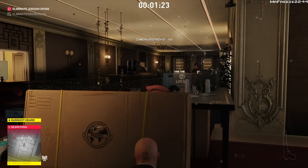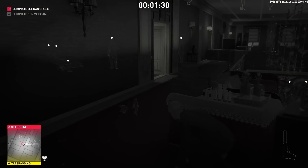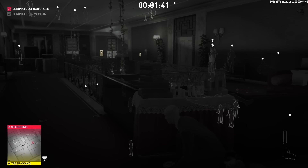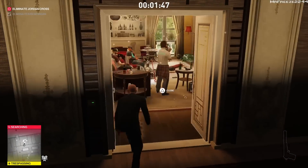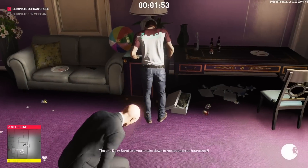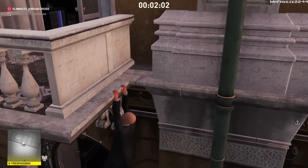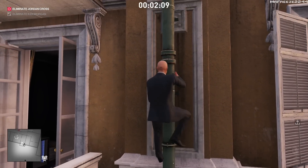No one sees us at that point, so we're fine. Crouch walk through this section. This guy has probably heard the camera shot so he'll be panicking a little, but it's a consistent pattern. We're waiting for everyone to get in the right position in the room to our left. He has a question mark above his head — he's investigating the camera. You can see the guy at the TV and the guy to the right will have his back to you. Hitman 2 has made it a bit easier here because that guard stands at the TV for longer than in Season One.